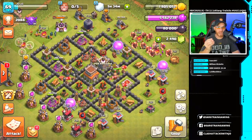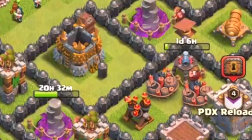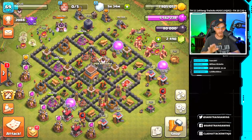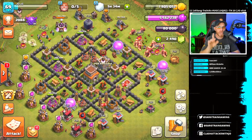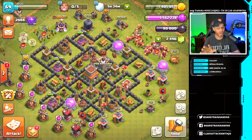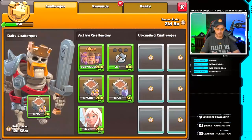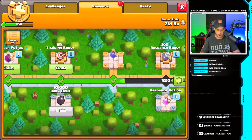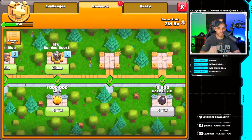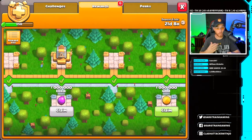You'll also notice that we have a few defenses changed. We knocked out the archer towers — all finished — and we also have the wizard towers down with about 19 hours remaining. We have the air sweeper done, but we still have to do the bomb tower, all of our mortars, and we still have mines and elixir pumps to go. I think there's six days remaining and we will be maxed out. From the Gold Pass rewards we got a power potion, 15% training boost, research potion, and 15% builders boost.